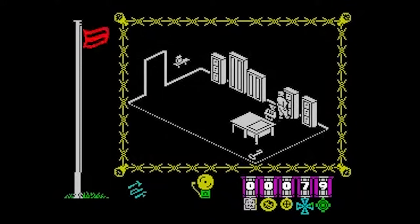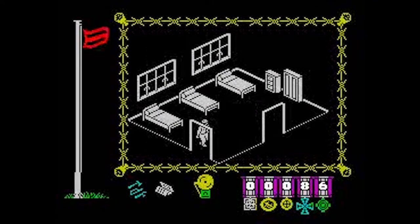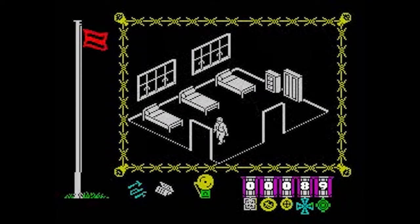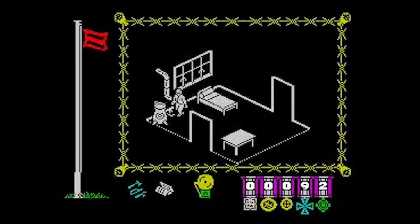While the flag is green, you have limited control and you can only be searched by the camp commander. When you break the routine, the flag turns red and you're able to pick up and drop objects. Once you've learned all the moves and routines of the camp, it's time to get your hands dirty.